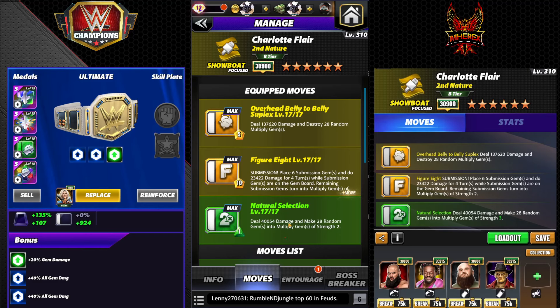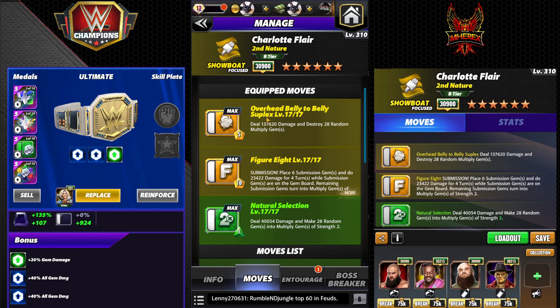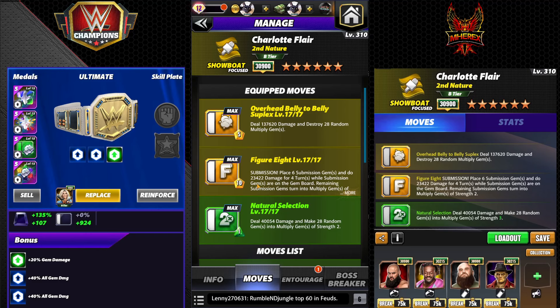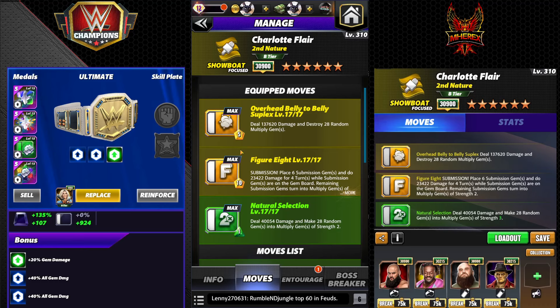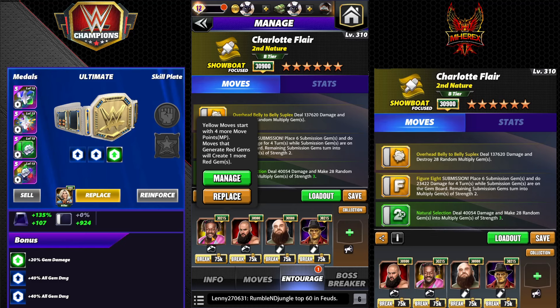The three moves we're going to use: one MP Natural Selection - that's the reworked move, does 40k damage, makes 28 random gems multiply gems of strength three. Overhead Belly to Belly Suplex - five MP yellow, destroys 28 random multiply gems, reworked, 137k damage. Then Figure Eight - that's the 10 MP sub, plays six sub gems, 23k damage for four turns, remaining turn into multiply gems of strength two.